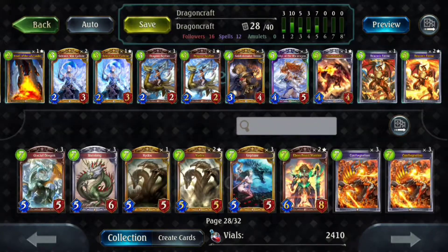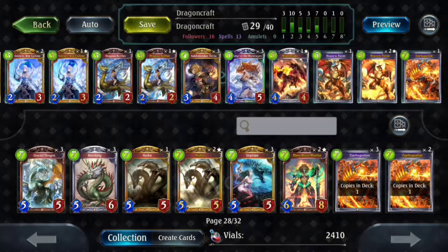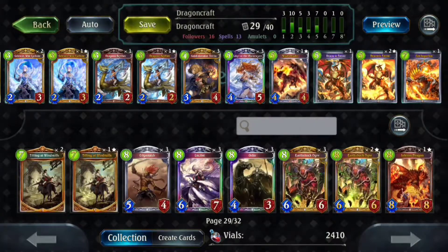Conflag has seen a rise in play because you really need AoE for some of Swordcraft's boards now, since they can dodge Breath of the Salamander. However, they currently can't dodge Conflag, so that really helps. We're going to go ahead and toss in one of those for now and hold on to it, then decide if we want to keep playing with it.